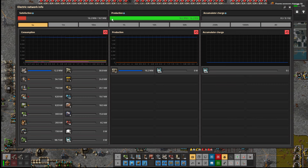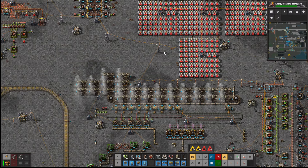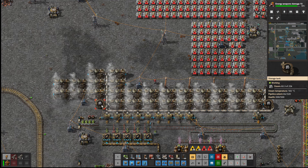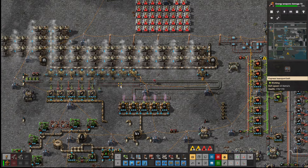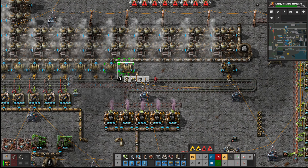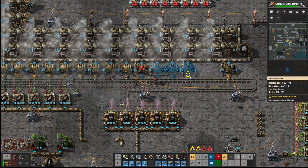16.2 megawatts — it's not enough. Look, it's 168. That's huge — that's because of the batteries, the accumulators. We are not getting enough steam in the system. We need just enough steam so that these stop going down. Maybe four boilers will do it.